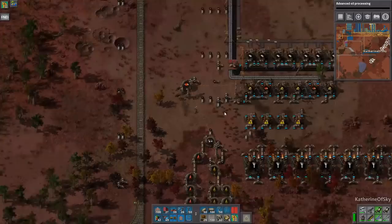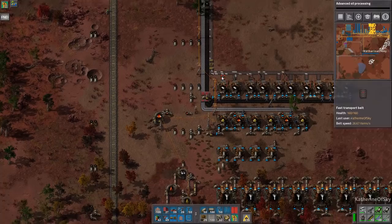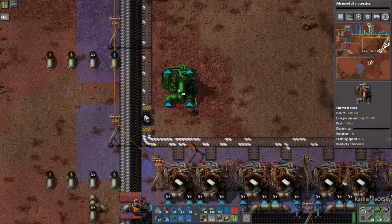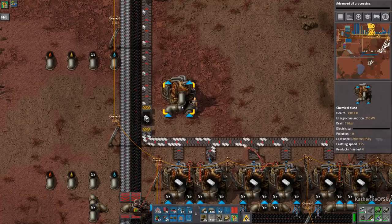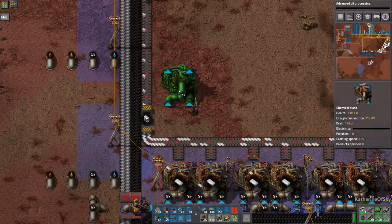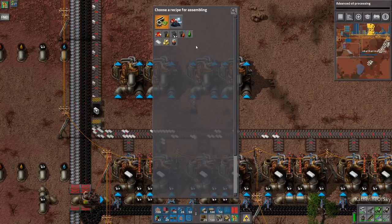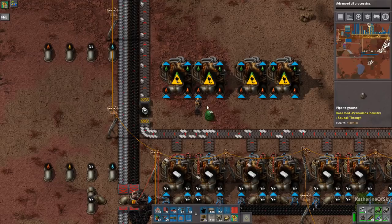I'll just put lubricant up here - it really doesn't matter where it goes. I think we only need a pipe for lubricant, nothing else. I'll leave extra space in case we want to do flamethrower ammo, which we won't want to do because flamethrower ammo is completely for biters. And we have decided that the biters live on another planet - they do not bother us at all, they're just not even in the picture.